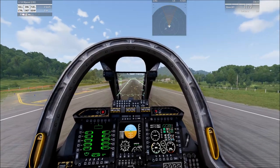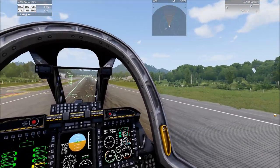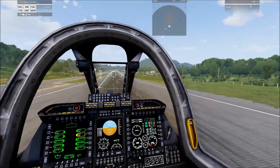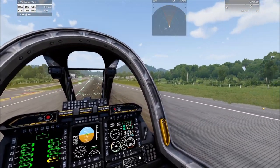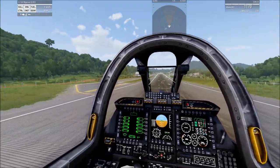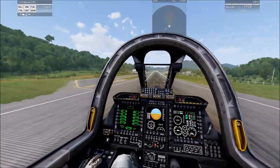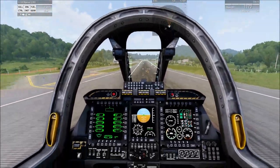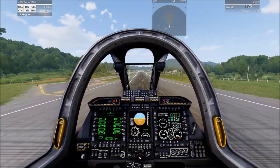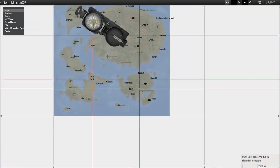What have we got on board weapon wise? We have the cannon, we're going to use the laser marker, we've got some Mavericks, four GBUs which we're going to use all of, and we've got some Vikrs as well. We're going to climb to approximately 2,500 metres and cruise at about 500 miles an hour.